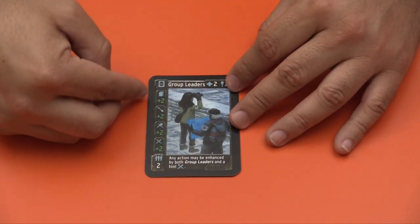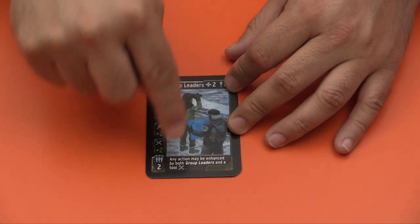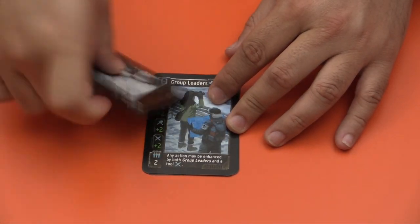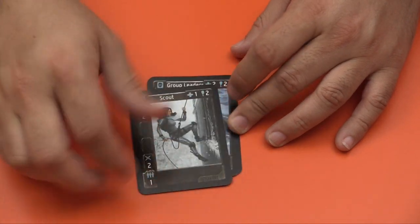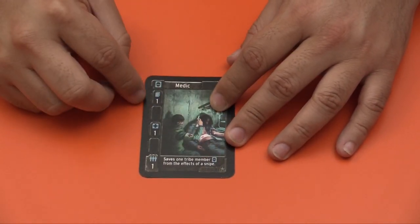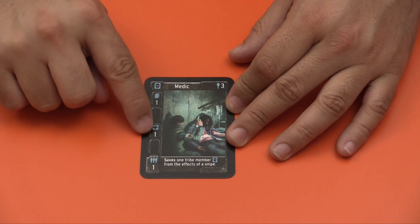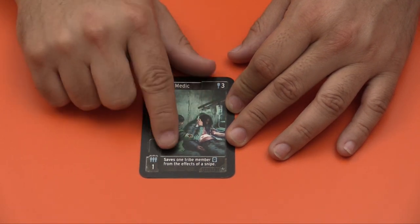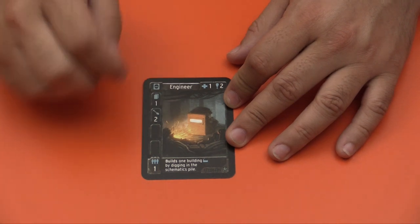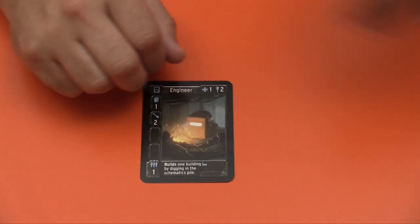Here we have the group leaders, which is very nice. It basically allows you to pump up any other action, and in fact it says you can use the group leaders and a tool on the same character. So I can give both this and a shovel to my scout and do whatever I want to do. Over here we have a card from the expansion — it has a little symbol at the bottom. This one comes with a draw ability and allows you to use that to buy other characters. It also has an ability which allows you to save a character from being sniped, which is something from the HQ expansion. And an engineer, also from the HQ expansion, which has down here 'builds one building.'